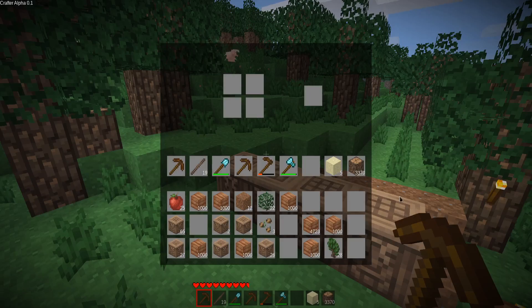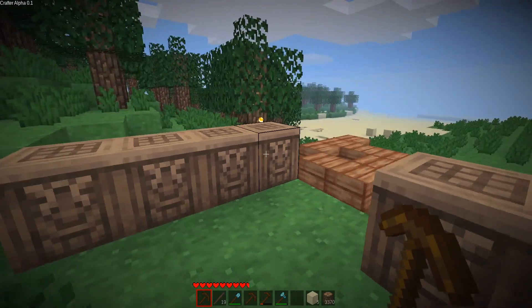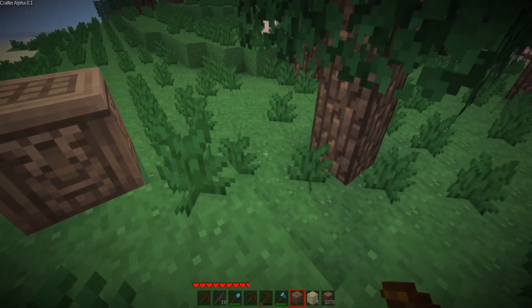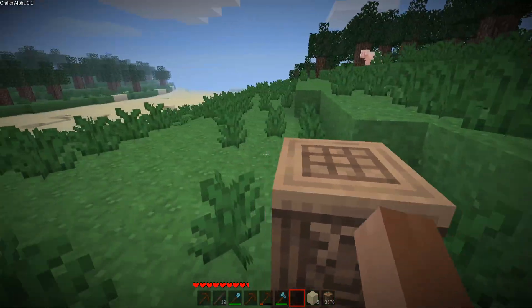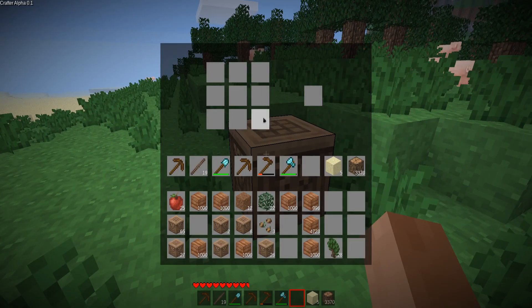We finally have a crafting bench in Crafter. To make this, you simply grab four pieces of wood and place them down into the smaller crafting table, which is your default inventory when you press the inventory button. You just grab a crafting table, place it down, right-click it, and it will bring up the full-size inventory, which is pretty nice.